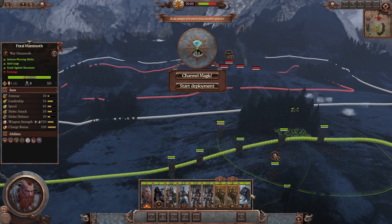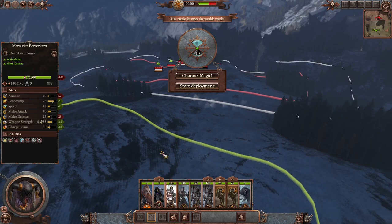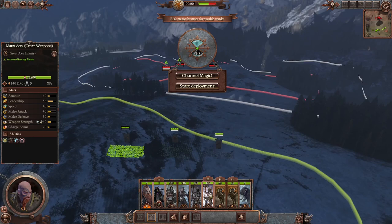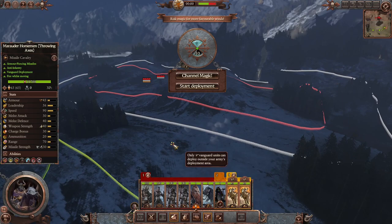We've got a pretty basic starting Norskan army — some Horsemen, a Mammoth (which is always fun), and some Marauders. That's gonna be perfectly fine. This forest is a little bit annoying, so we're gonna set up a little bit to the side. We're gonna be in the center with some Berserkers, and we'll put these on the flanks. Pop Wolfric right in the middle to just slaughter things, and these guys are gonna go and skirmish stuff.